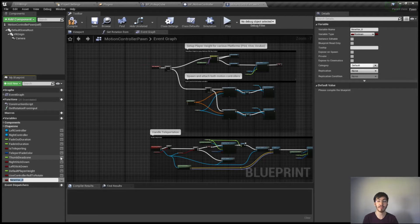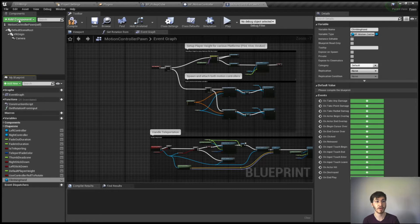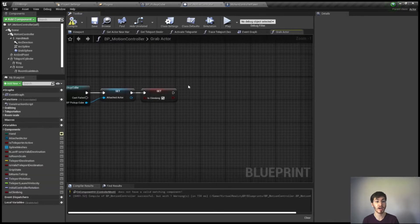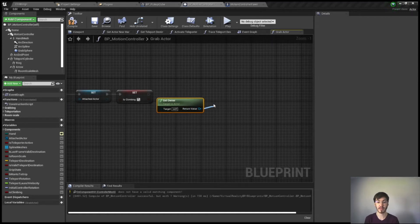We're also going to need a variable for our climbing hand — called climbing hand — as a BP motion controller. We need to know which hand we're climbing with at any given time, since if both hands try to climb simultaneously we could run into issues, so we need one reliable climbing hand. Click the eye icon to make it public so we can access it in the BP motion controller. To get a reference to the motion controller pawn, we use get owner, then cast to motion controller pawn.